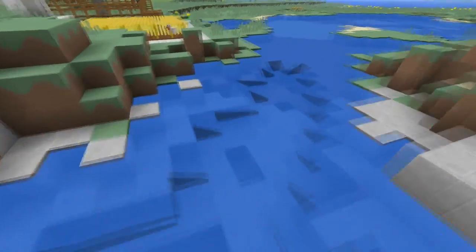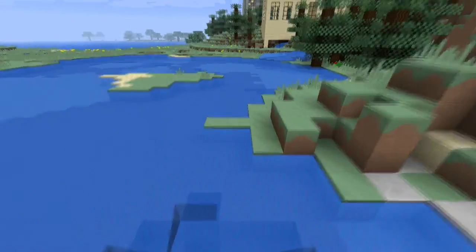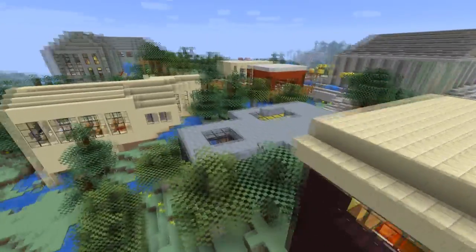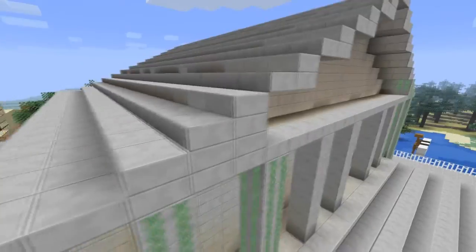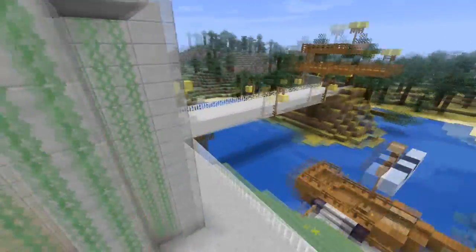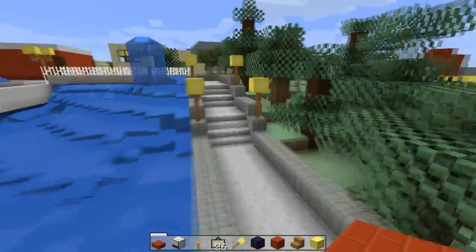Here's some more stuff. One thing that could be done is the flow of water, because I don't see any flowing water, so that's one thing that could be fixed. This texture pack is great and it just looks awesome. It could flow a little better, and some textures don't look like they belong, but overall this is an awesome texture pack and I suggest you go and download it, because it's awesome.